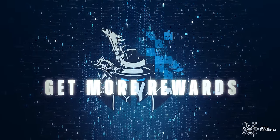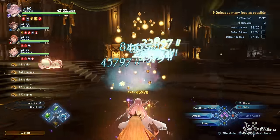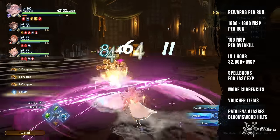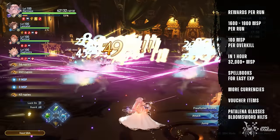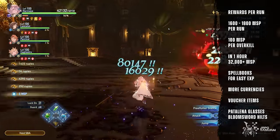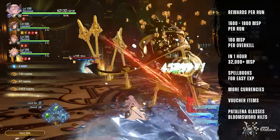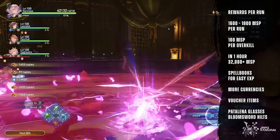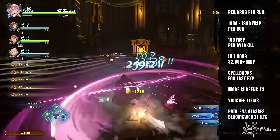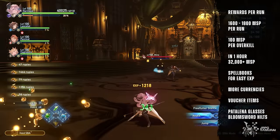Moving on to the rewards — let's have a quick breakdown. In my current state, I usually get around 1600 to 1800 MSP per run since I am scoring multiple overkills. It provides 100 MSP per overkill, so a huge chunk of mastery points comes from there. So to do the math, at 1600 MSP per run, I am getting 32k MSP per hour. That's a lot, but your mileage may vary depending on your gear and party composition.